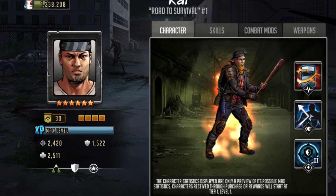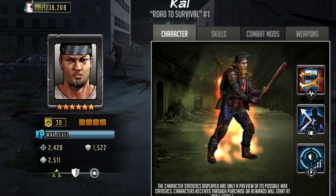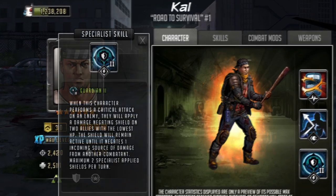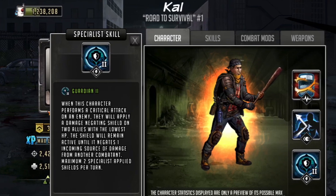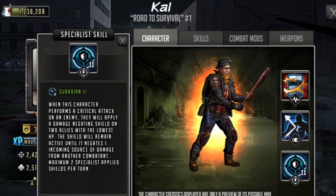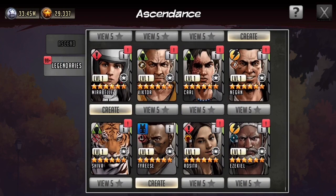I just think that having some of these deals available in other regions would really promote people understanding the game a little bit more. Because if we only see heavy hitters all the time, we sometimes forget about the other aspects of the game that really make a team synergetic, or what makes a toon really effective at onslaught, survival road, raids, war, taking towers, and so on. Having some other options available would be a big help.